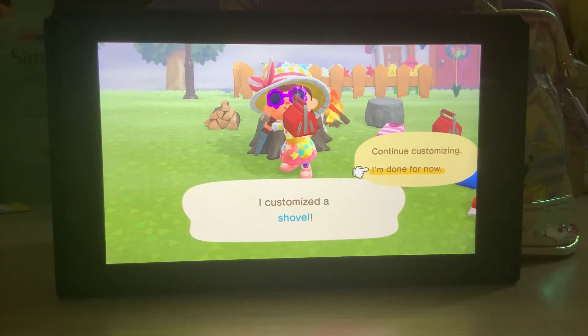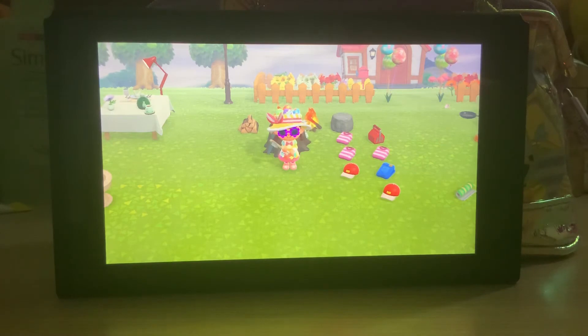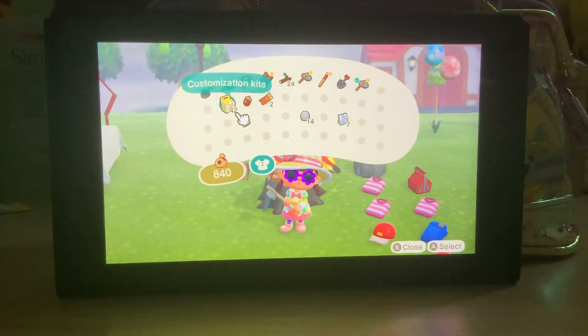This applies for other tools as well. It's a cheaper alternative to crafting tools because one kit you can buy at Nook's store for 600 bells. So you don't have to waste time getting resources and crafting again and again — just save up and buy more kits from the store when you need to.